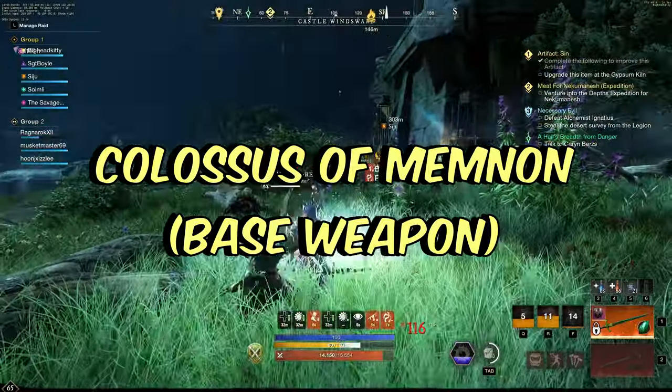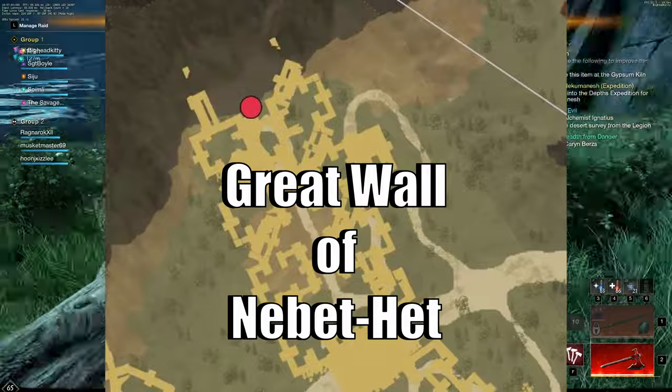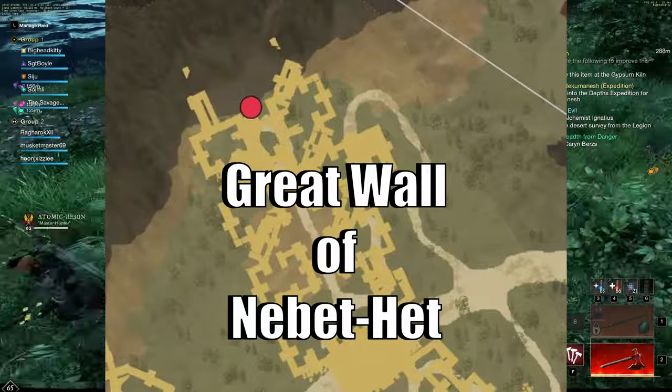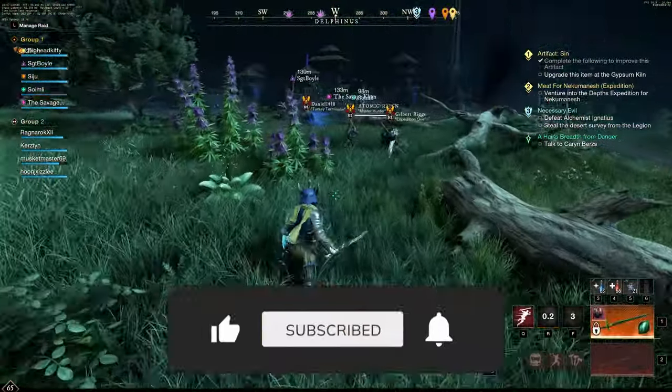We will head to the Wall of Nebit Head in the northeast corner of Brimstone Sands. You can either get here via the portal starting at the Great Shrine of Thoth and follow through, or you can go as part of the daily elite chest runs that you see shouted for. Either way works.